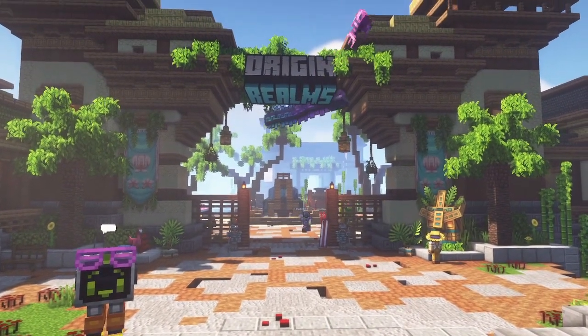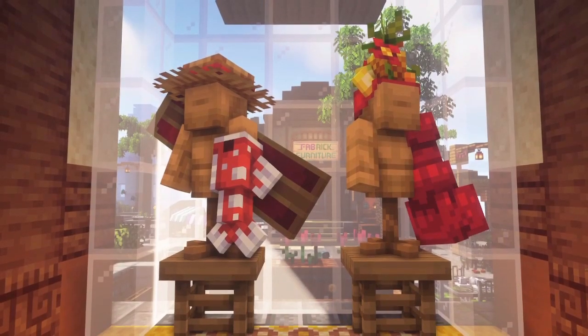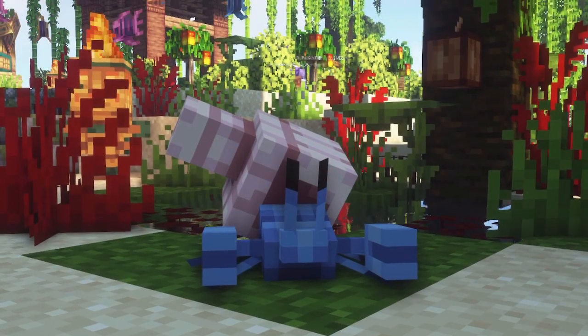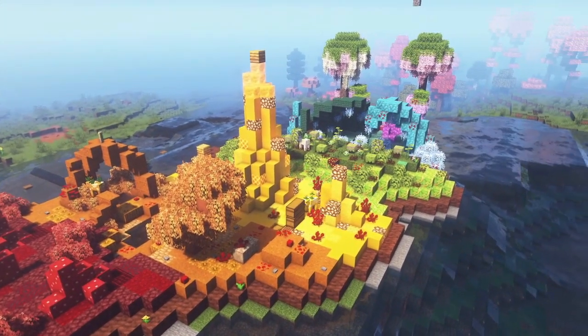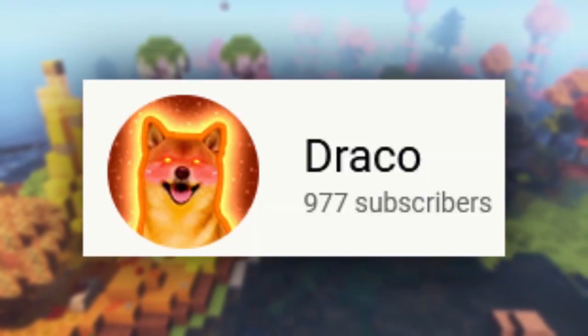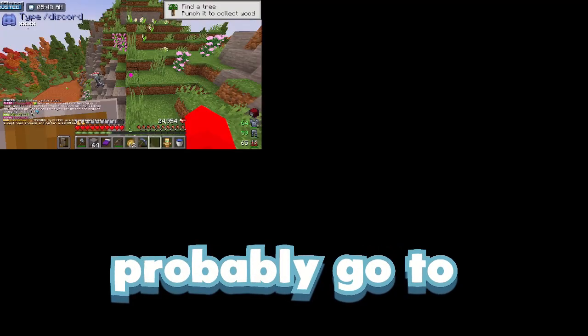Origin Realms recently released the Summer Madness update — it added a ton of new cosmetics, a literal mermaid, and even hermit crabs. Our realm is slowly becoming an ocean, so it only seems right to decorate it using the update. But before we do that, subscribe or you hate the ocean. It's called Summer Madness, so we should probably go to spawn first — they overhaul it usually every update.